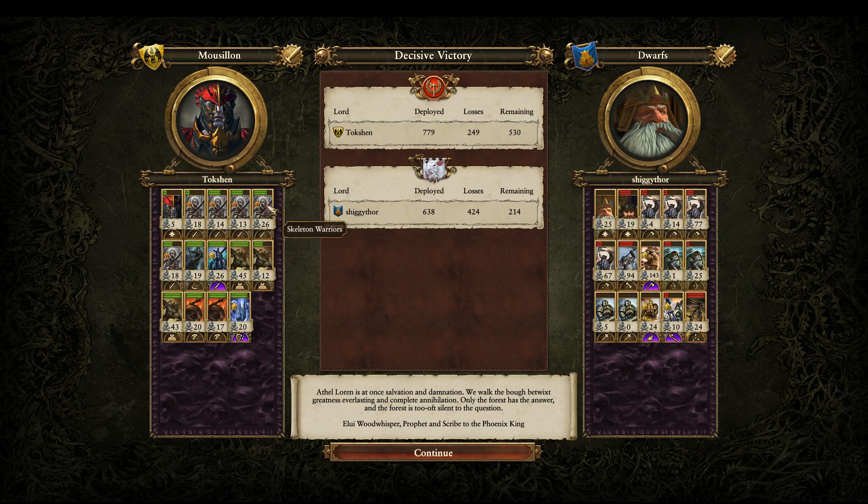The Skeletons themselves — the summons, or even Zombies — if you just summon Zombies so you don't risk the overcast damage, the point of them is not to kill the units you summon them on. The point is just to shut down their ranged capabilities. These Iron Drake Torpedoes — if I was not able to summon Skeletons into them, they would have wrecked my Vargheists. I think they got a salvo off and brought one almost down to half health in one salvo. The strength of the summons isn't the damage, it's just the disruption. It's too good. It's too cheap — way too cheap of a spell.